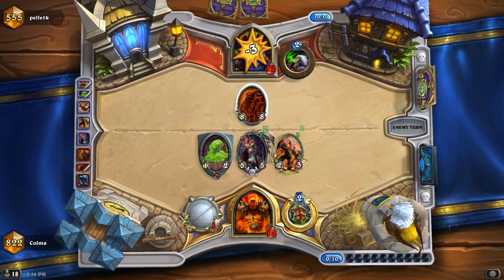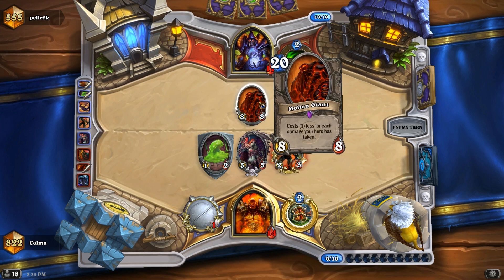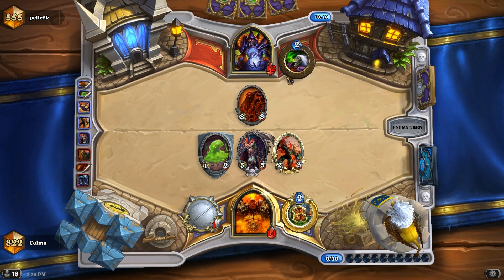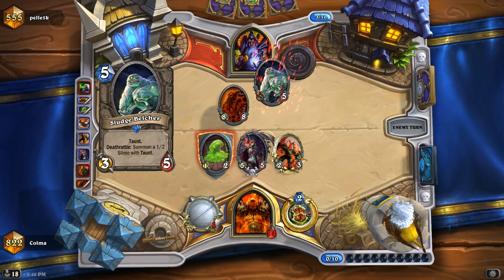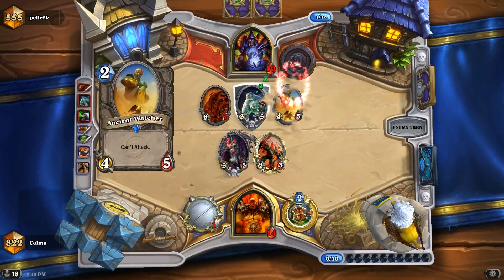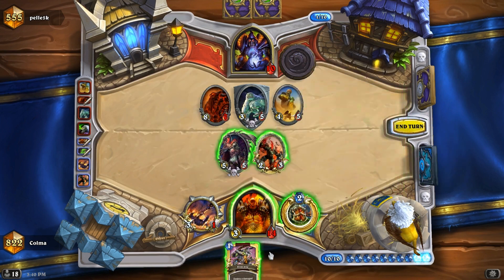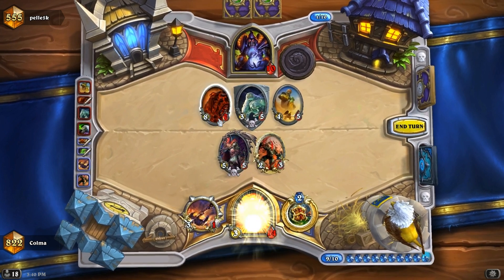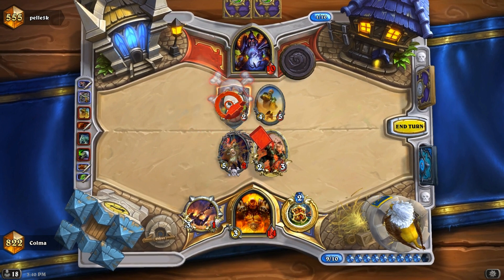What a close game — I do not feel confident here. I'm just thinking Soul Fire, double Power Overwhelming. I guess it's not that likely; I should not die this turn. Oh, another taunt — that's totally not what I wanted to see. Execute! That is super convenient. So we do that — finally, one might say — and then do that.